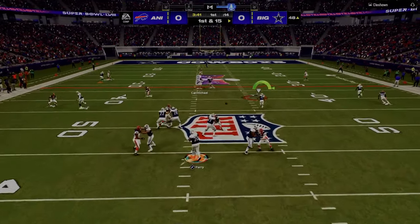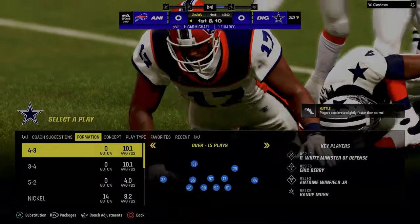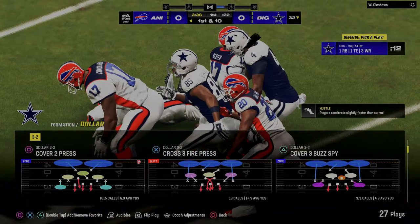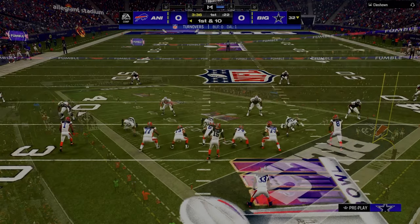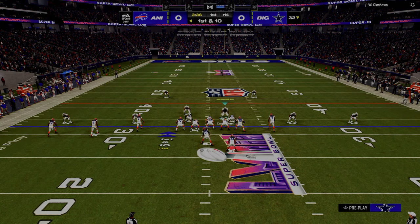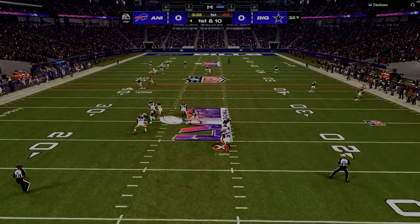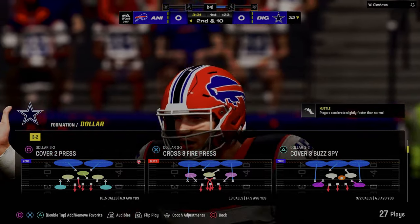Durham attacks a different space on the field. It attacks the immediate flat, seam area, and deep area to the right side of the screen. On the left side, you have a high-low attacking the middle of the field, while also being able to wait on the route and attack the intermediate flat and underneath to the left. Those elements are very important to good route combos in Madden because they allow you to systematically attack the entire field within one route combination. The more your route combinations create and attack space, the more powerful and potent they'll be.